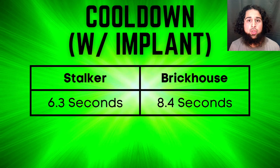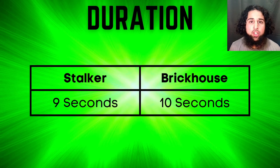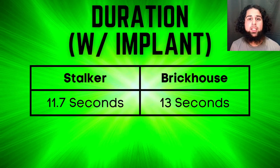With the legendary cooldown implant, Stalker's cooldown becomes 6.3 seconds while Brick House's becomes 8.4 seconds. Stalker's ability duration is 9 seconds while Brick House's is 10 seconds, and with the legendary duration implant, Stalker's becomes 11.7 seconds while Brick House's becomes 13 seconds. Brick House's duration is a bit better, but since Stalker's cooldown is much better, I think Stalker's cooldown-plus-duration combo is better overall.